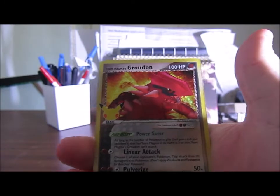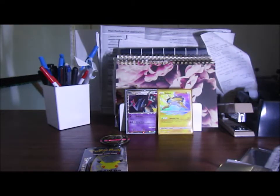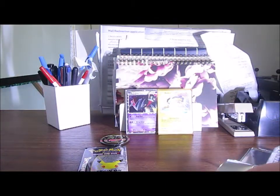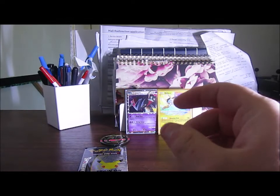And the rare — oh — Team Magma's Groudon, and behind it we've got a Zacian-V. I'm not excited for Zacian-V because we've just had it in the other sets, Sword and Shield — so there's nothing too exciting about that. These all have texture on them, I'm not sure how I feel about that, but this one I definitely like because I'm a big fan of the Pokemon Emerald series.